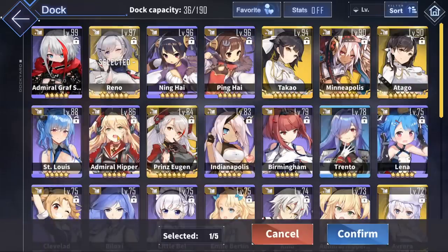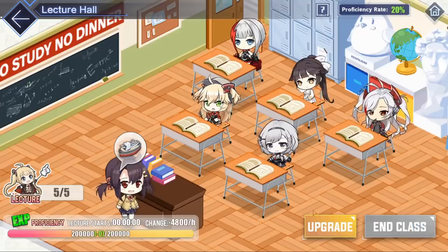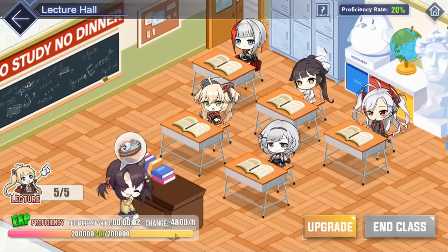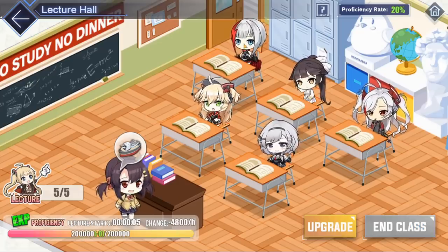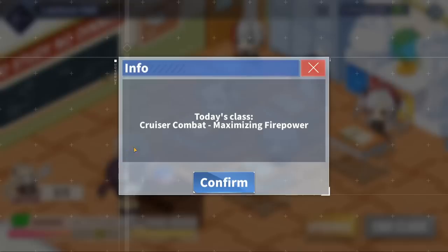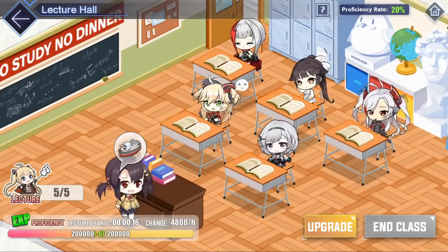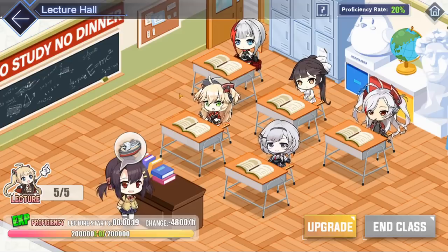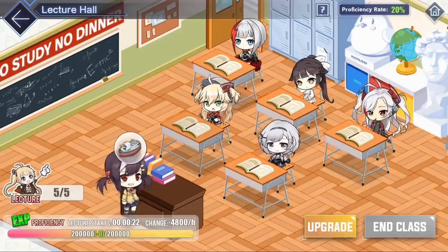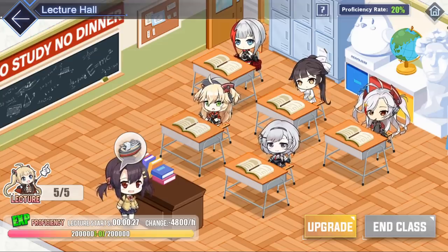For example, if I wanted to level up my Reno, Hipper, Prinz Eugen, Takao, or Graf, I could click confirm and then start class. The same way as the dorms, over time this XP bar transfers to your ships and they gain XP. Every single day features a different ship type — like today is cruiser combat — and on Sundays the amount of XP gained in storage is doubled, but you cannot have any classes running. This is a secondary method and not as efficient as the dorms, but it is another way to gain XP.